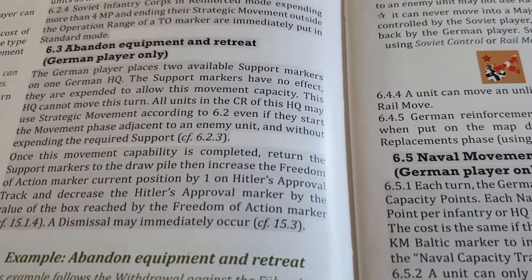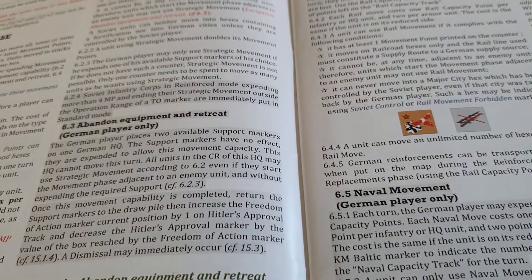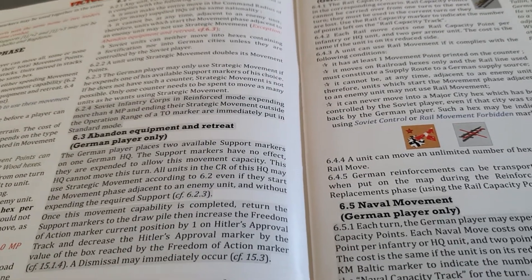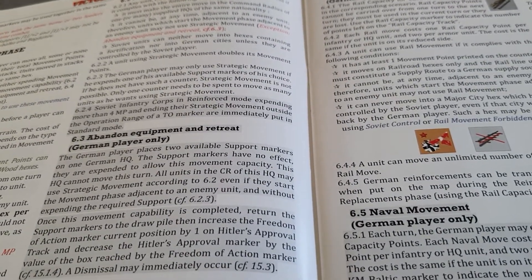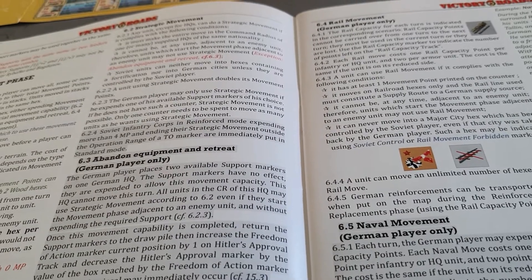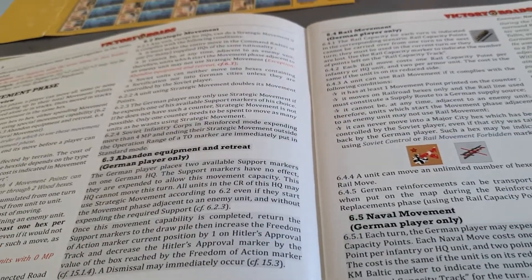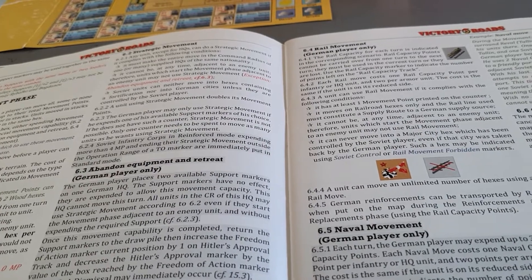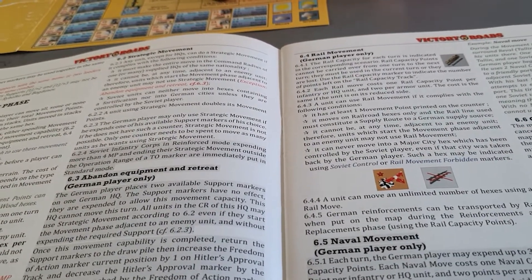For strategic movement, any unit except HQs can use it. The unit must make the entire move within the command range of one or more supplied HQs of the same nationality, and cannot at any point be adjacent to an enemy unit. Soviet units can't move into hexes containing fortifications or into German cities unless controlled by the Soviet player. Using strategic movement doubles your movement points. Germans have a heavy restriction — you've got to spend a support marker of your own choice to do it.